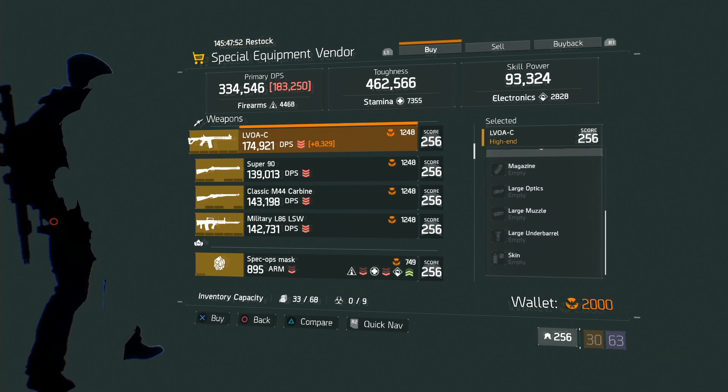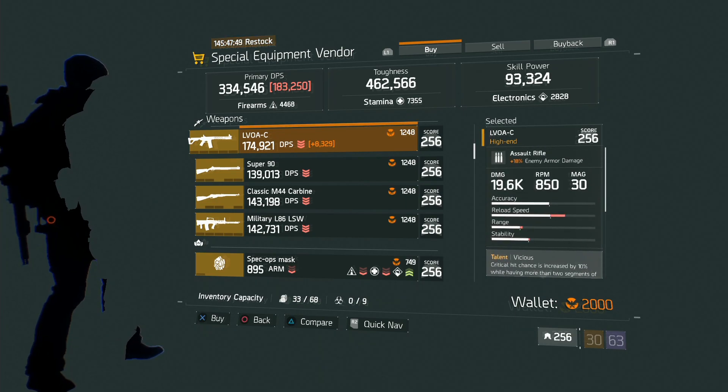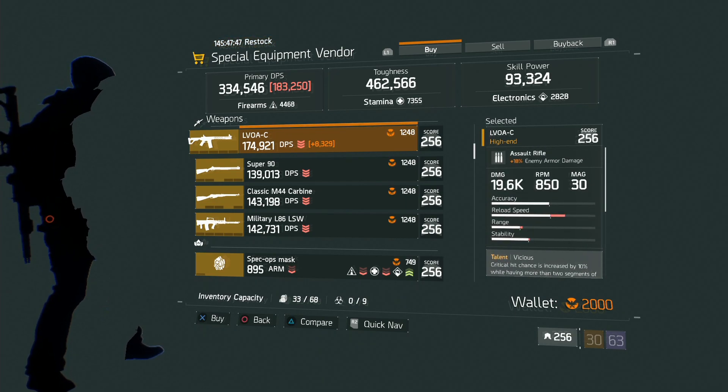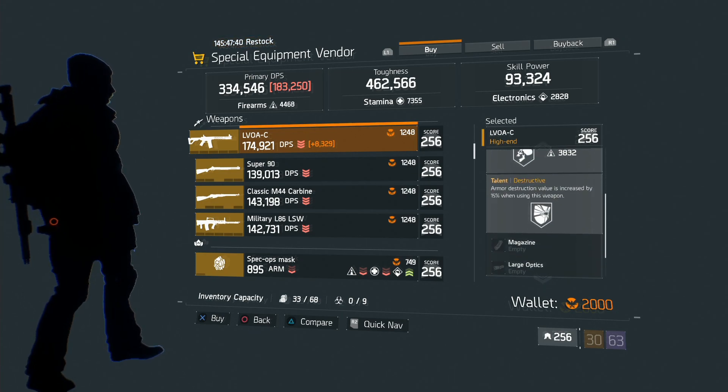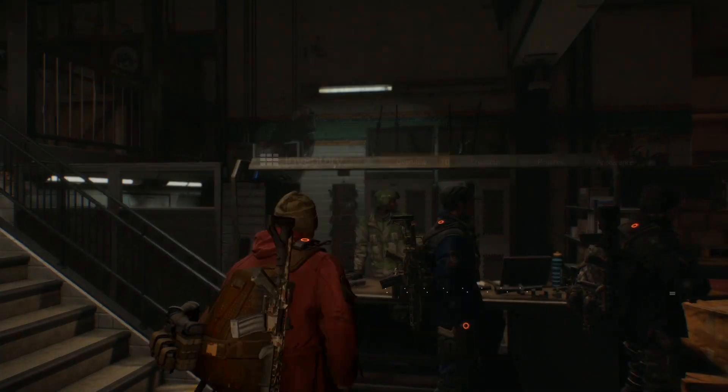174,000 DPS. It's only 1,248 Phoenix credits. Go ahead and start grinding Lexington Event Center on challenging. Try and do a double whammy while grinding for Barrett's chest piece and that Showstopper — you could also be adding up your Phoenix credit count to pick up this LVOA, which is an absolute beast.